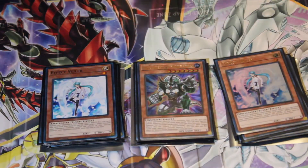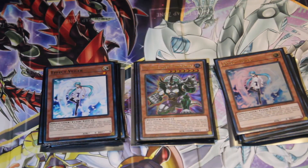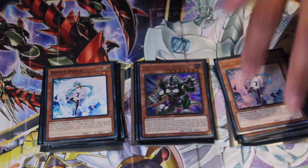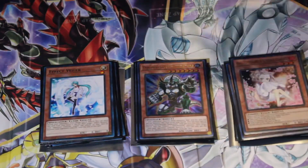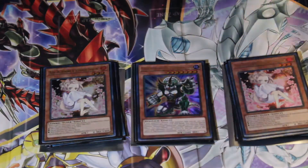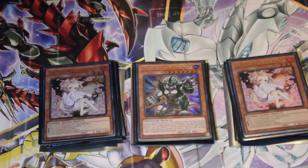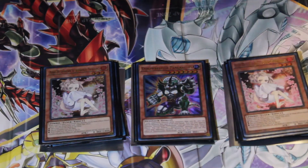For hand traps, I run two Effect Veilers. It's starting to lose its hand trap street cred, but it still could do some work — it could stop monster plays that do one-card combos. And then the best hand trap ever — I run two Ash Blossom, not three. I'm going to run two Ash Blossom, two Ghost Belle, two Droll & Lock Bird — I just took those out, but I run two of each hand trap to keep it even.